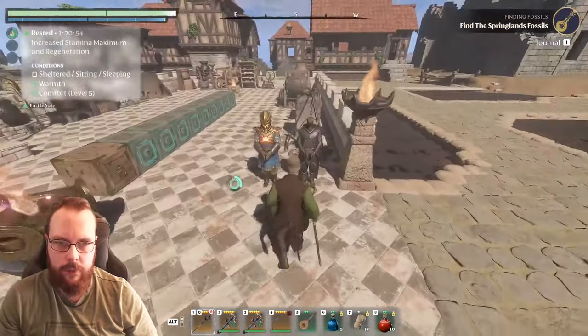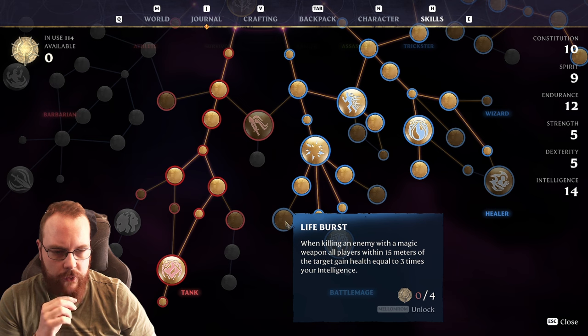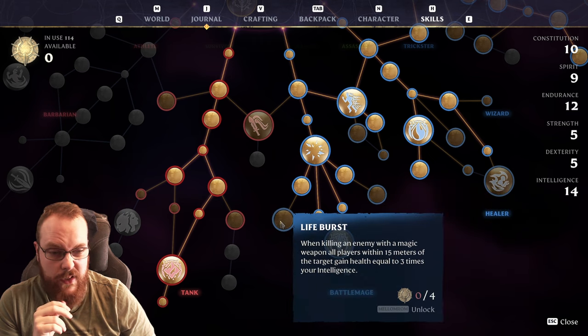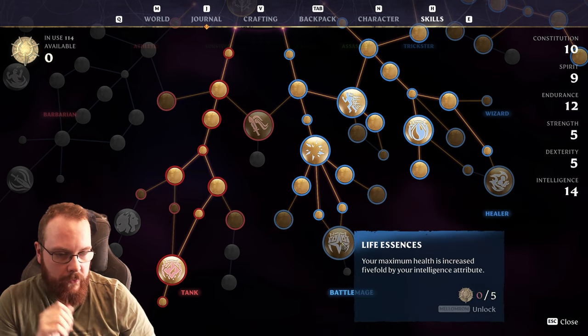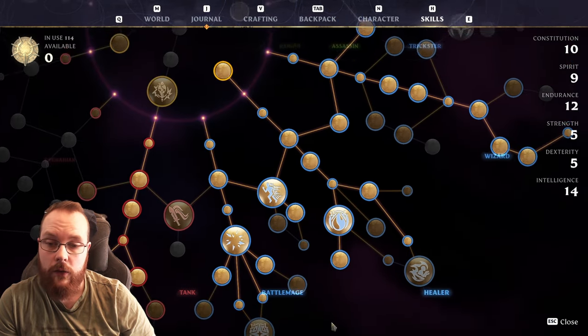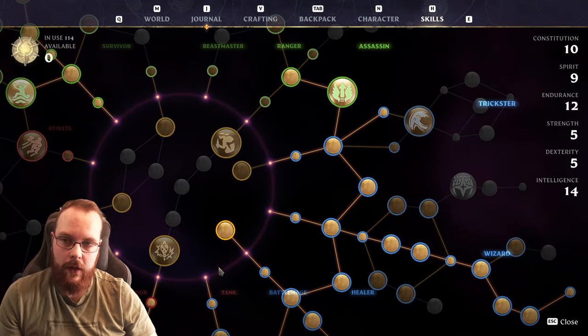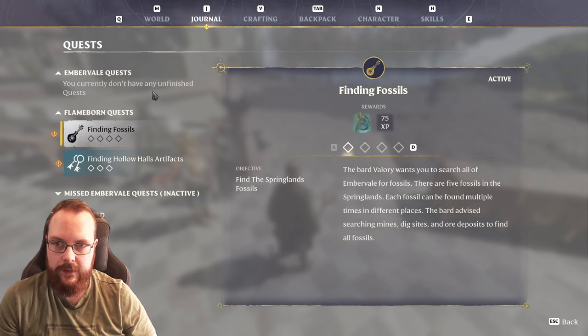When killing an enemy with a magic weapon, all players within 15 meters of the target gain health equal to 3 times your intelligence. Fully buffed up I have 20, so that's 60 per kill. Your maximum health is also increased 5-fold by your intelligence attribute. There's a lot of stuff I can take here.